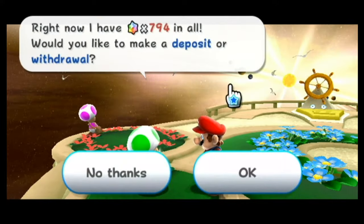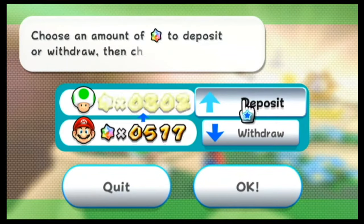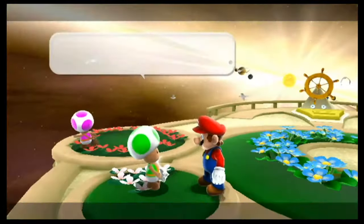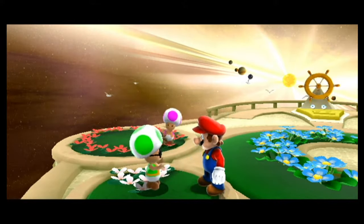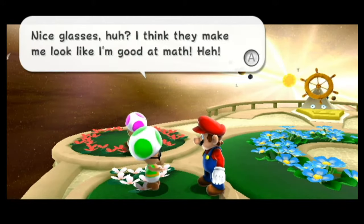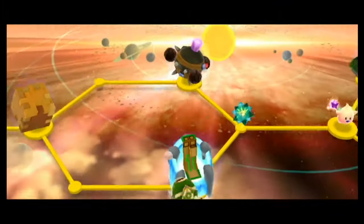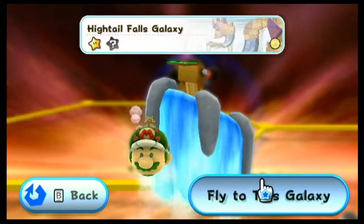He added six to my total — 794 star bits. I'll go ahead and deposit a good chunk of my star bits. Found a one-up for my troubles. The more star bits you give him, he'll start getting some new stuff — nice glasses. He says, 'I think they make me look like I'm good at math.' So let's head back into Hightail Falls Galaxy and get that hidden Power Star.